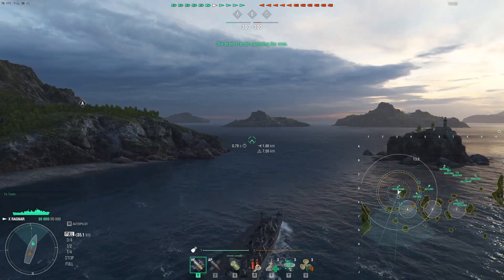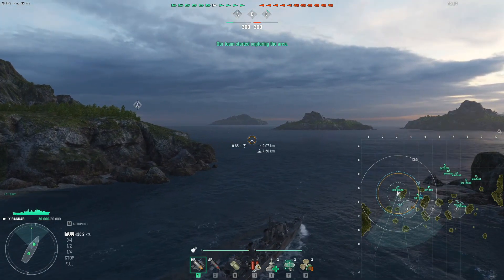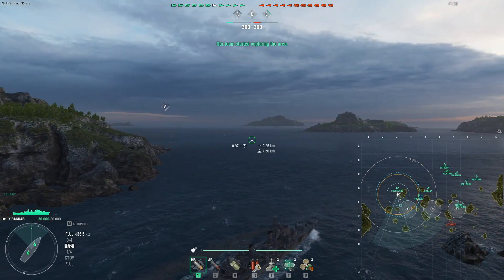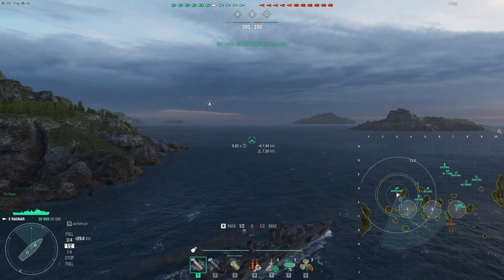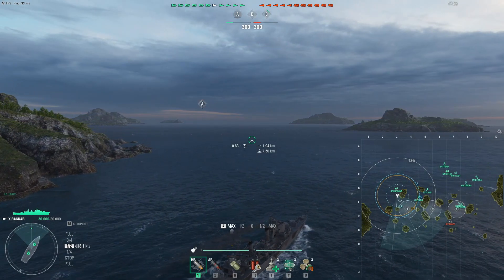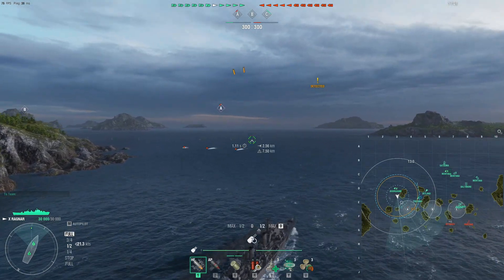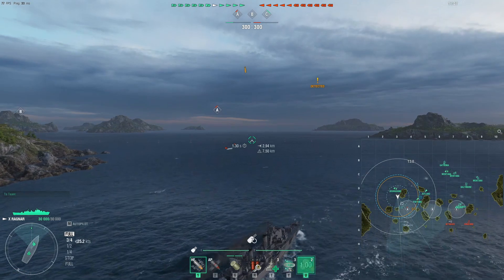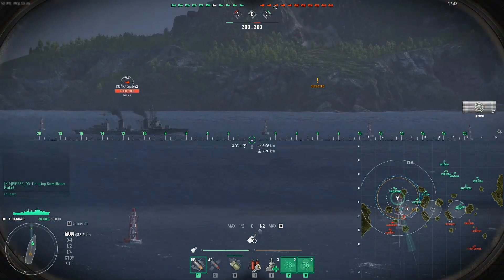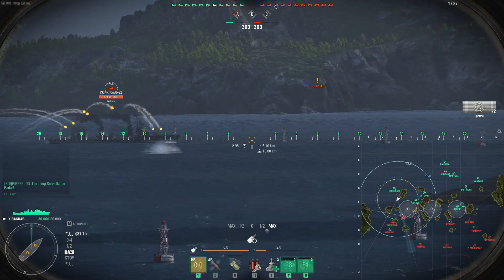To celebrate, what better way than with the Ragnar — one of my favorite DDs, right next to the Småland. This is the big brother of the Småland. It essentially does the same thing but doesn't have torpedoes; it makes up for it with health. As you can see in the build on screen, we have 30,000 HP, extra heals, fast-firing guns, concealment, radar, and extended radar — making this thing a beast to deal with.